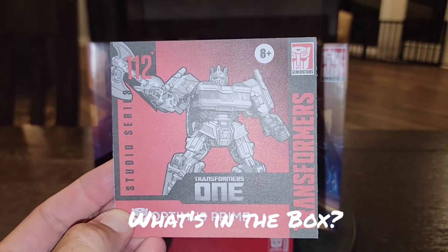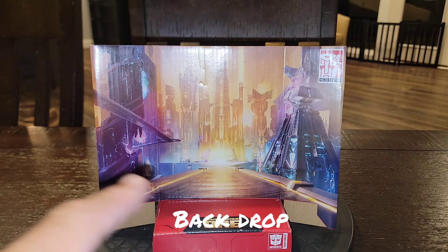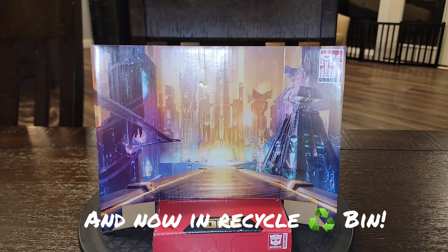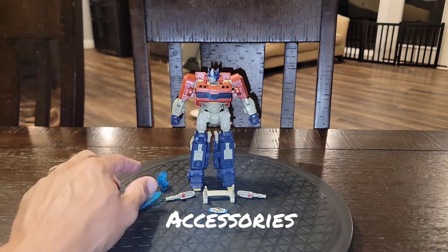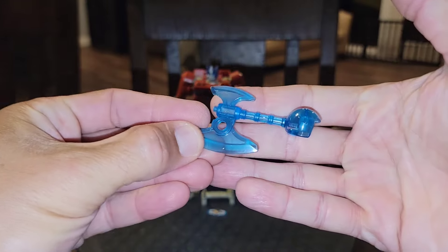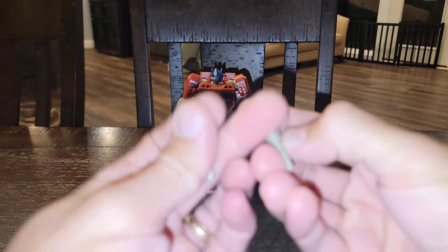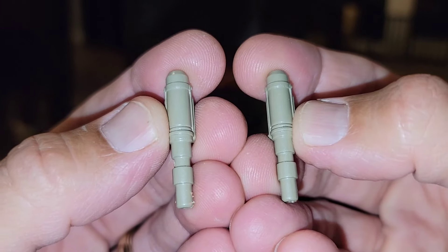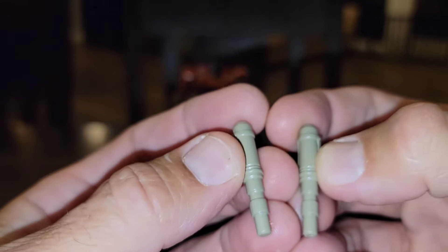Right out of the box you get these instructions and the scene card from Transformers 1 — I will actually try to incorporate that back into my one sheet for this awesome movie. The figure, Optimus Prime, without his accessories attached, comes with a blue energon axe, looking really, really good. He also comes with two smokestacks that look like they're cast in red and painted that beige color, so hopefully over time that won't paint chip — but we know what that story is eventually.